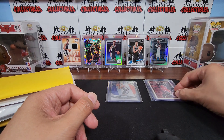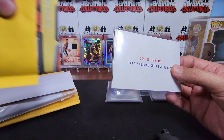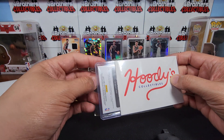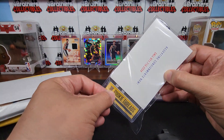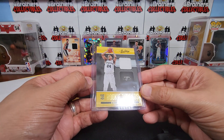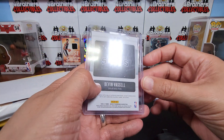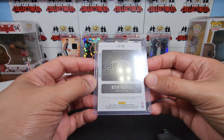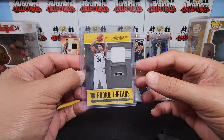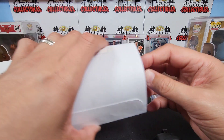This next one was packaged really well — took a lot of care and I really appreciate that. This is one I picked up for my son for his PC: a Devon Vassell Absolute Memorabilia Rookie Threads, San Antonio Spurs rookie card. My son is starting to collect the Spurs, so I'm picking up some key Spurs rookie pieces for him.